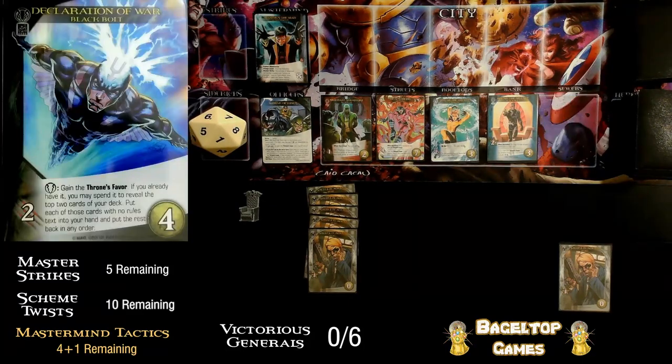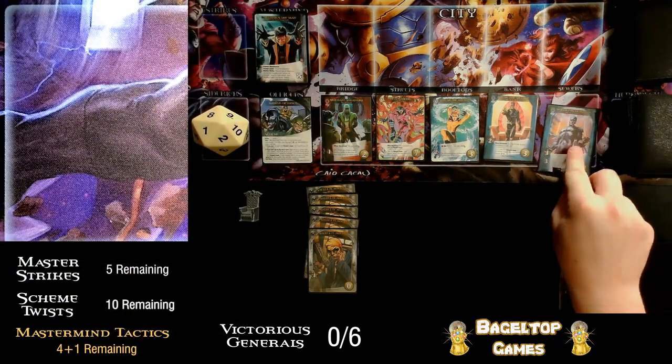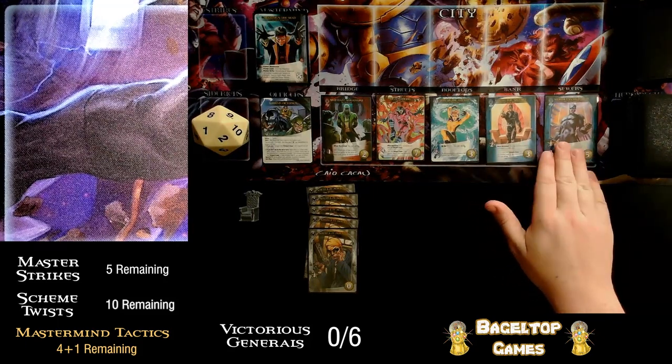Declaration of War is a really good card to start with. I'm using all Inhumans heroes, so that effect will likely trigger almost every time, and it helps you gain the throne's favor. This will not work well with Crystal because tech is the only class she doesn't work well with, but it will work well with the other Black Bolt cards. If I have the throne's favor, I can spend it to reveal the top two cards of my deck and put each card with no rules text into my hand. So I'm going to go ahead and recruit Declaration of War. In its place we've got another Black Bolt.